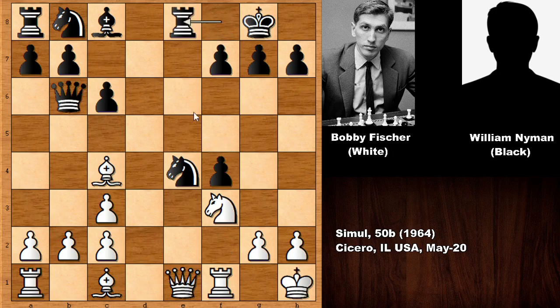Rook over, now threatening knight to g3 — discovered attack on the queen, winning the queen. So in this position there are two very good moves. Can you see the best move for white? What would you do if you had the white pieces? Bobby Fischer actually played the second best move according to the computer chess engine, which was still a pretty good move.